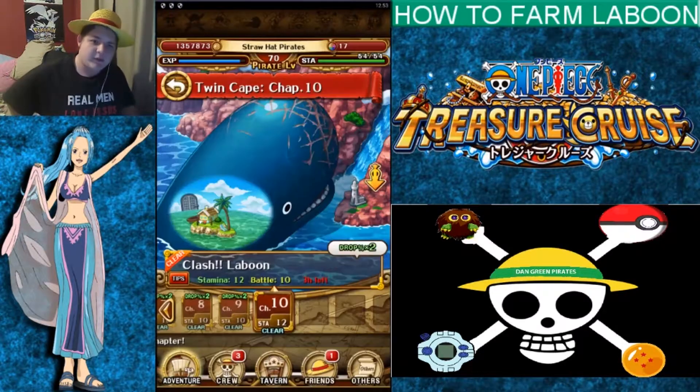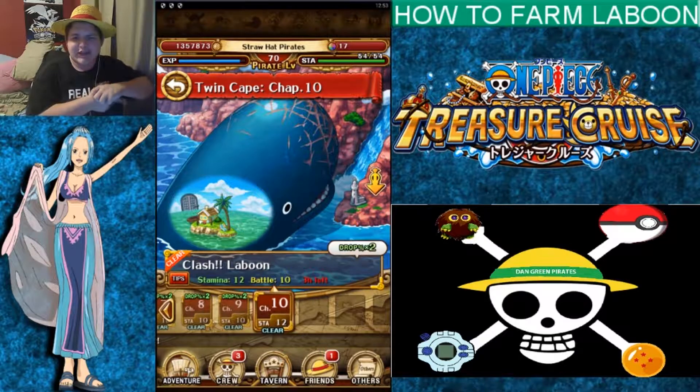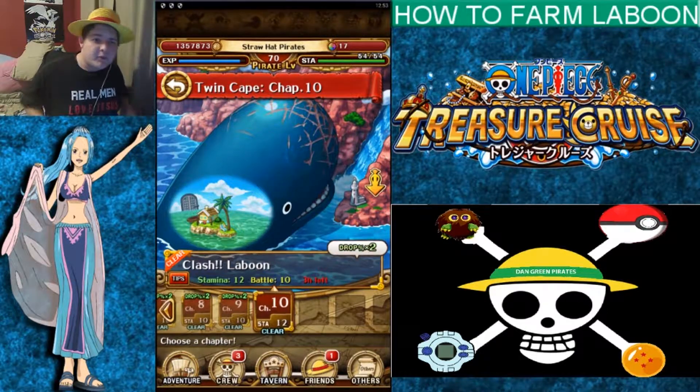What is it, guys? Danny Boy here, back with more One Piece content. This one's kind of an underrated character to get. We're going to do How to Farm Laboon today.